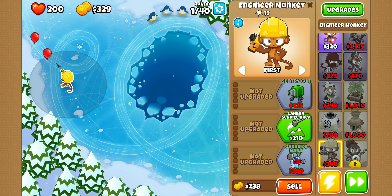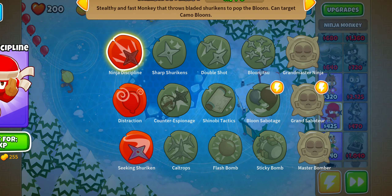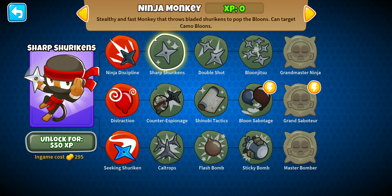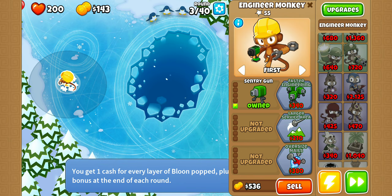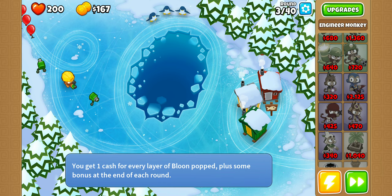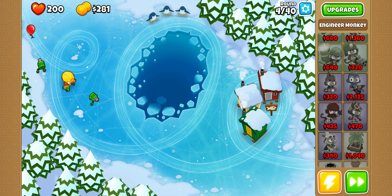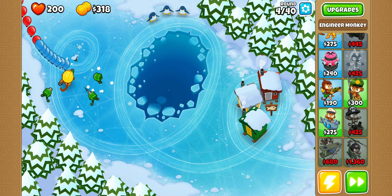You want to use that XP on characters like this monkey dude. I don't have him leveled up — it costs 550 to level him up, but right now it's zero. To get XP for them, you want to place them down and make them shoot balloons, which I think is really easy. Or you just have to stay in the round — I'm not exactly sure how it works, but it's quite simple.